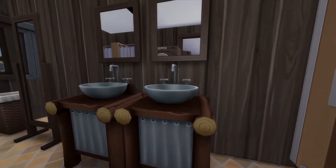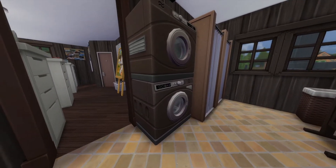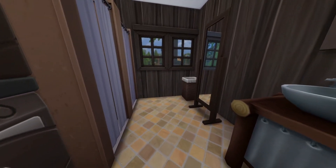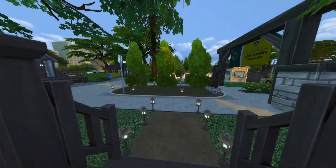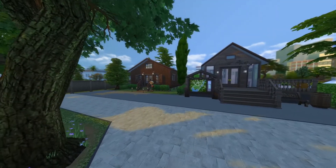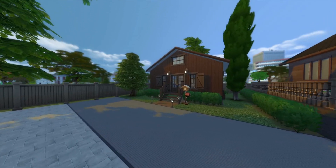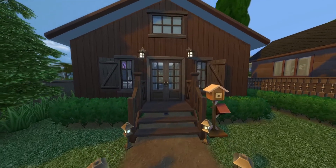Then you come into the bathroom area and there are two toilets, two sinks with mirrors. I know you don't do laundry at camp but I wanted to fill the space, so I gave them a washer and dryer — we're a little bougie here at this camp, but that's okay. Then there are shower stalls, a mirror, and a little hamper for the laundry. Now we're going to leave and go over to the last building in camp — basically the activity center where kids can do different things like take different classes.